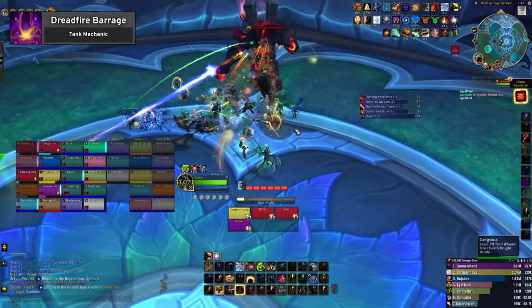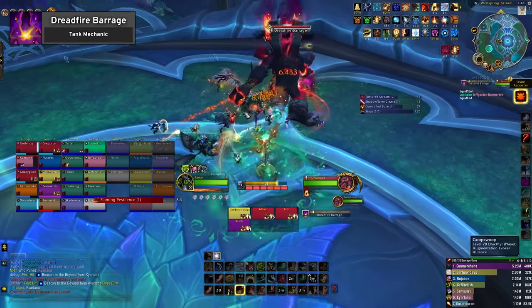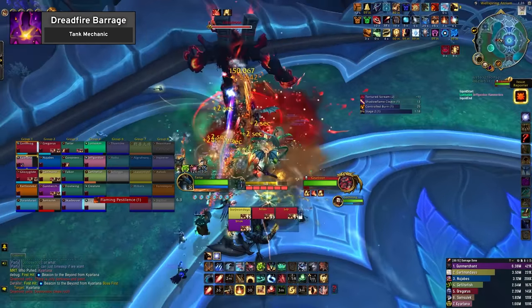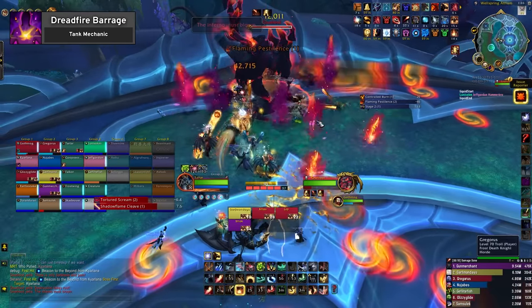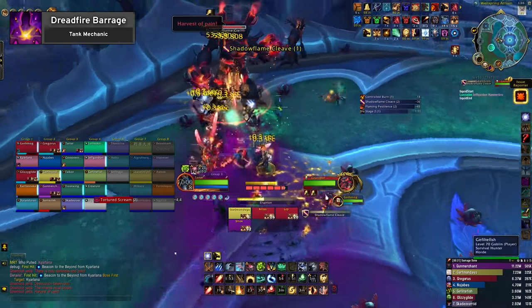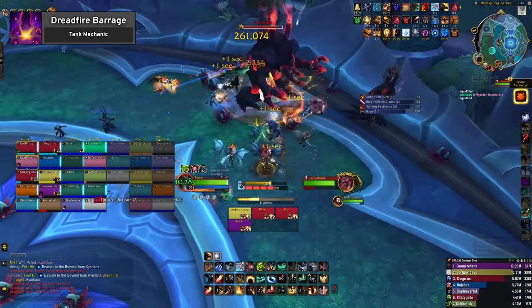In this phase, tanks deal with a mechanic called Dreadfire Barrage. The boss shoots 5 missiles at the active threat target dealing combined physical and magic damage, debuffing the player with a stacking 24% Shadow Flame damage vulnerability. At current damage levels, simply swap tanks for each cast of Dreadfire Barrage, aligning a defensive cooldown with each cast.